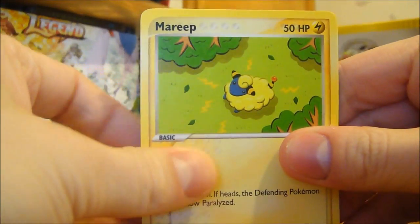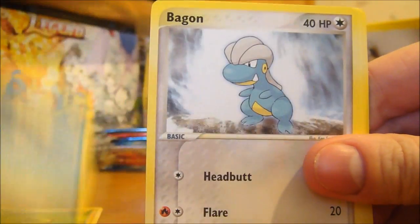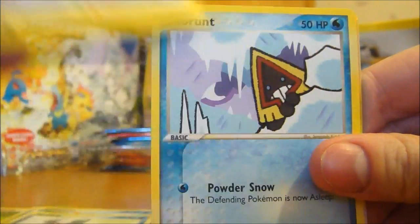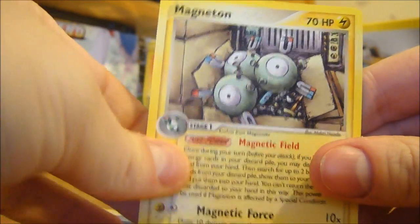Alright, so we have a Mareep - let's get this closer - Horsea, Bagan, Corphish, Mudkip, Dratini, Snow Runt, Pineco, and a Magneton. So I already have it.